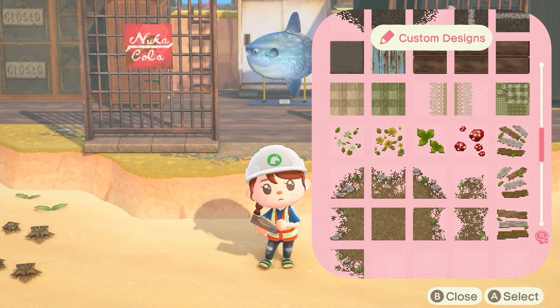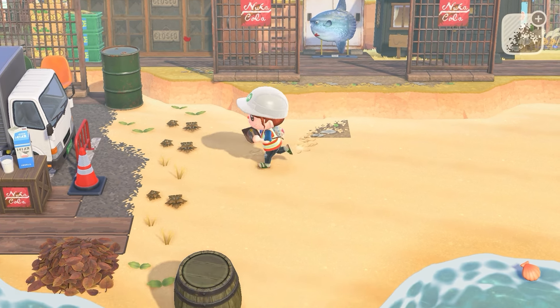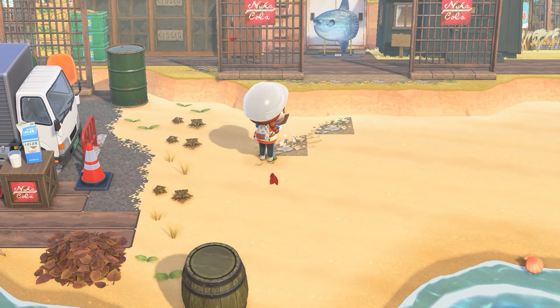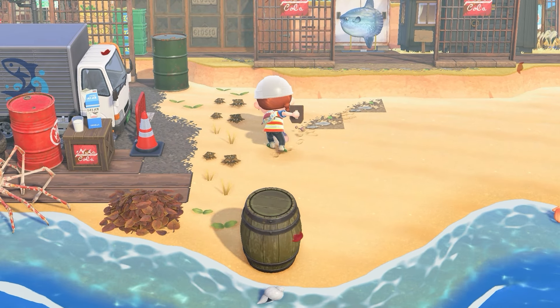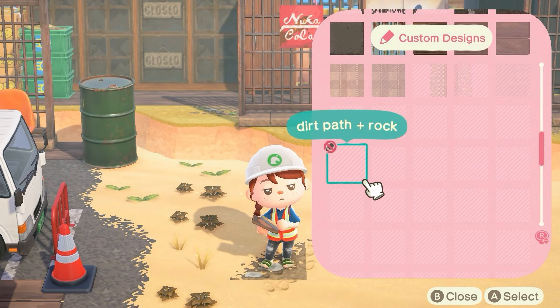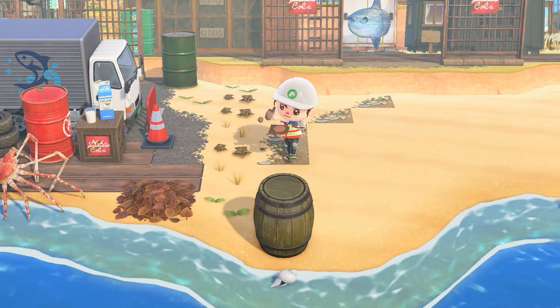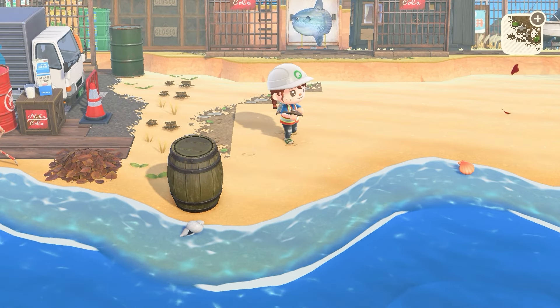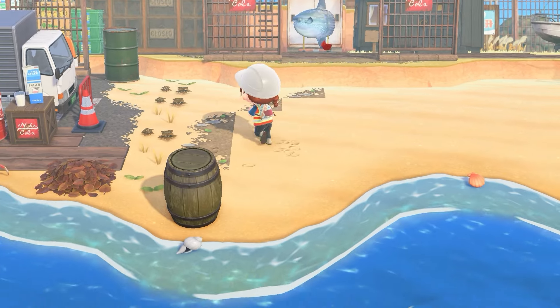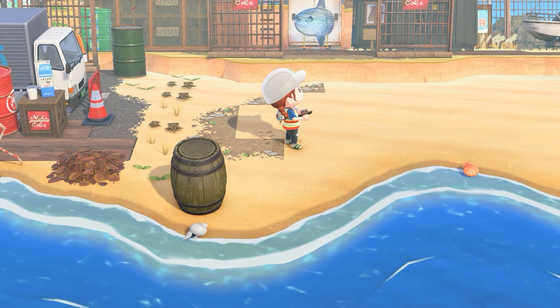Definitely I want some decals on the ground. I want this place to look dirty and mucky, but also active — people are working around here, and by people I definitely mean Boomer. Boomer is working around here doing his stuff, you know, hanging it all out, drying his best. I want it to look like things are up and around here.